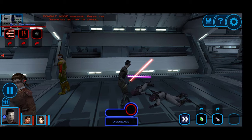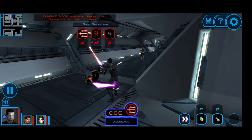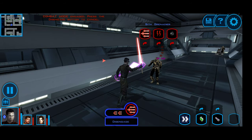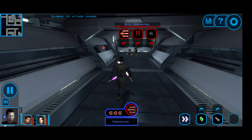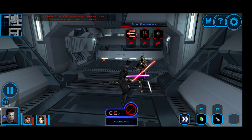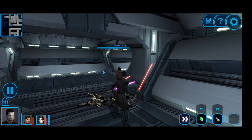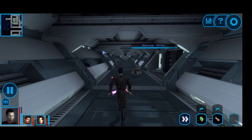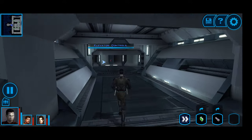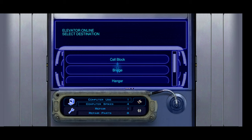At this point the Dark Jedi are going to be relatively simple — which is kind of what comes into play once we get onto the Star Forge. It's not necessarily hard to defeat them; it's just that there are a whole lot of them that makes it really annoying. Now that we're back at the elevator, we can go to the hangar.